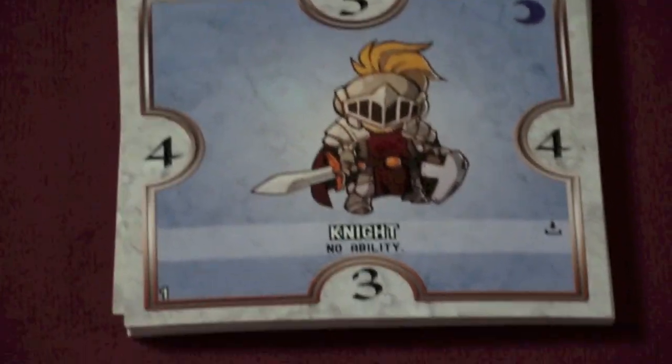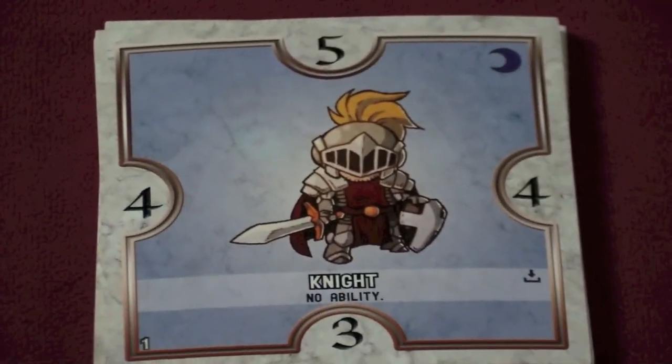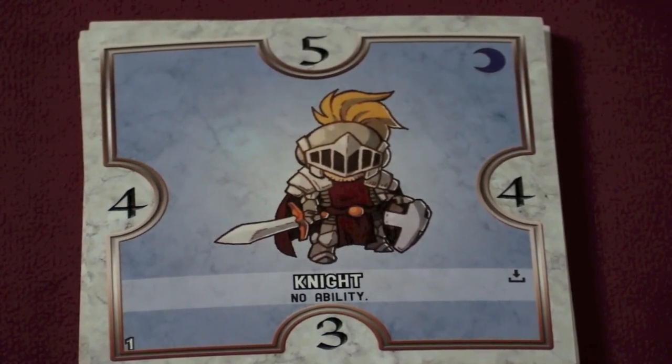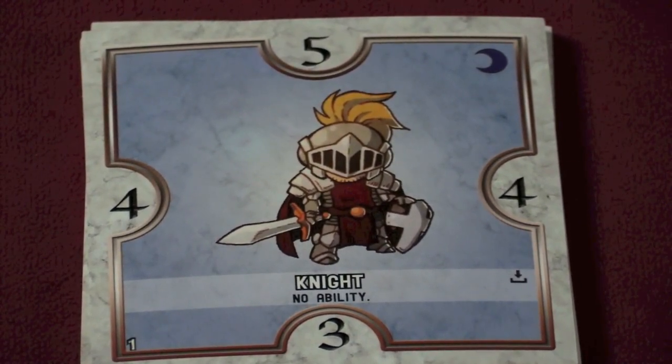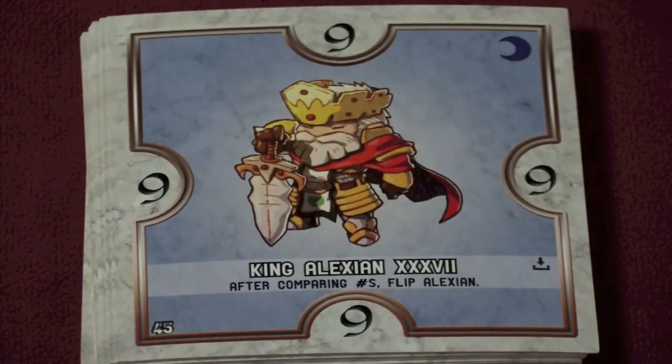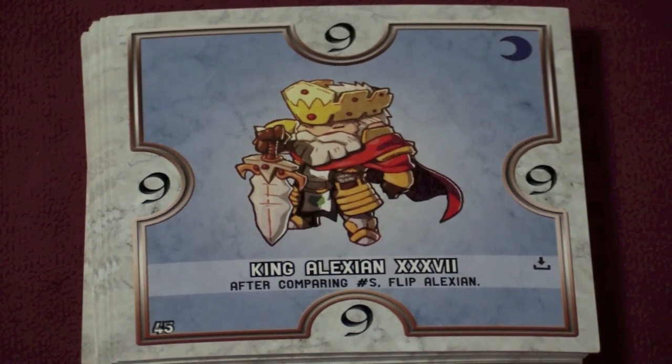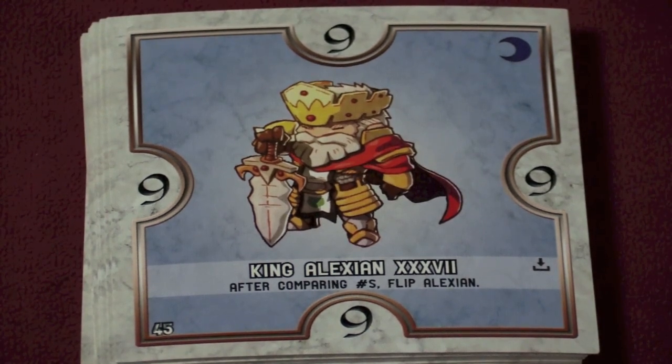Now remember, there are 50 tiles in the game and we're just going to show you an example of some of them. The knight, for example, has good numbers on all sides of him, so you can attack from different directions — he has no special ability though. The king, Alexian the 37th, has nines all around him. However, after you compare numbers, you flip him automatically. So he'll win against everyone he attacks, but then he flips. He's such a chivalrous guy.